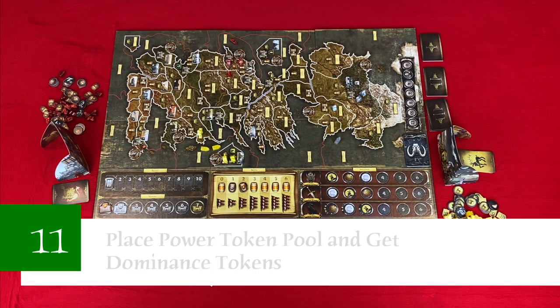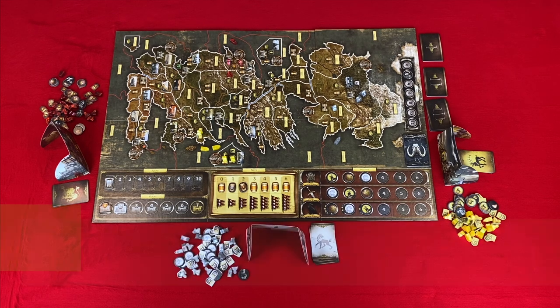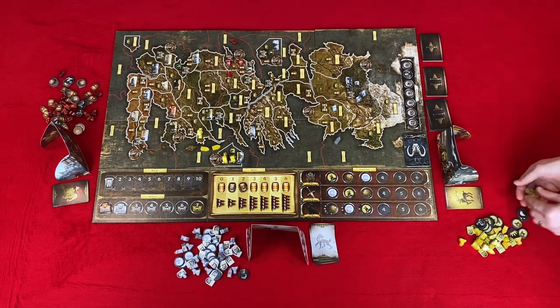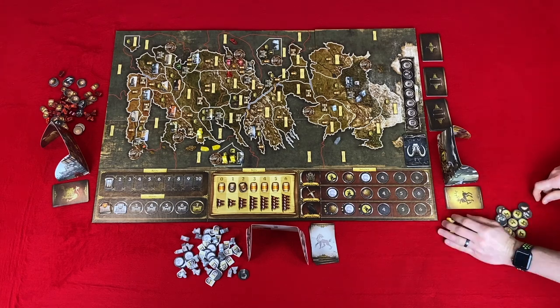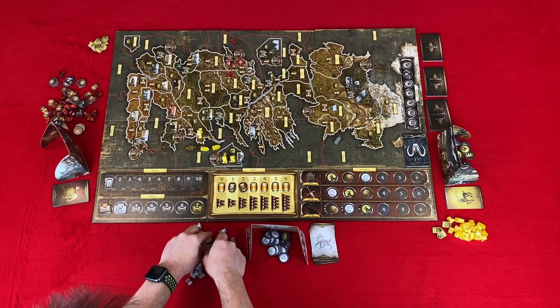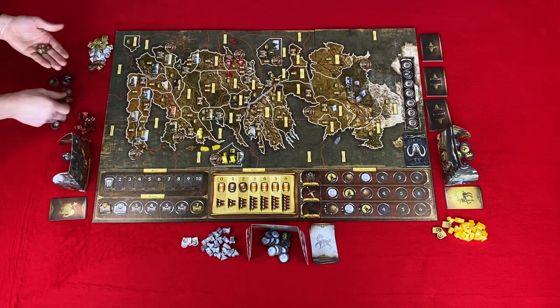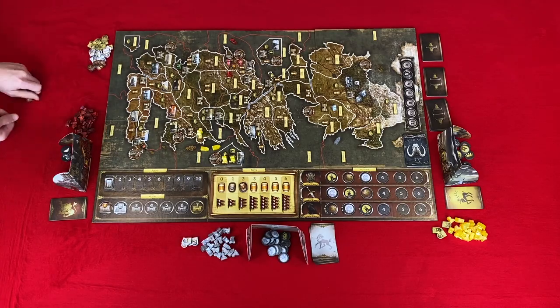Step eleven: place the power token pool and gain power tokens and dominance tokens. Place the power tokens for each player in a pool next to the main board within reach of all players. Then each player takes five power tokens of their house color. The first player on each of the influence tracks will gain the dominance token for that track.